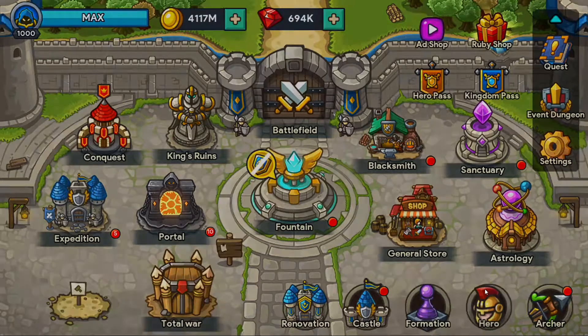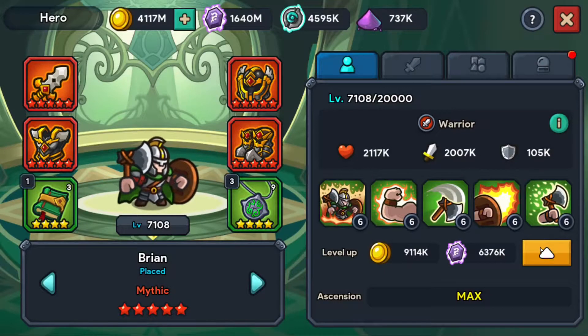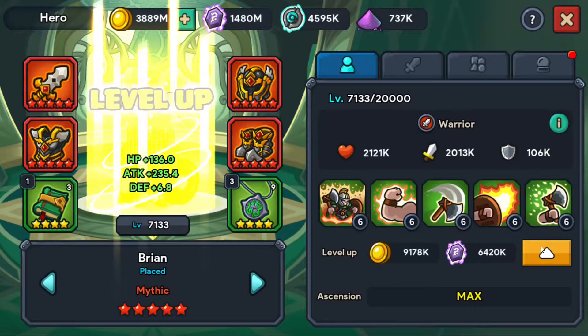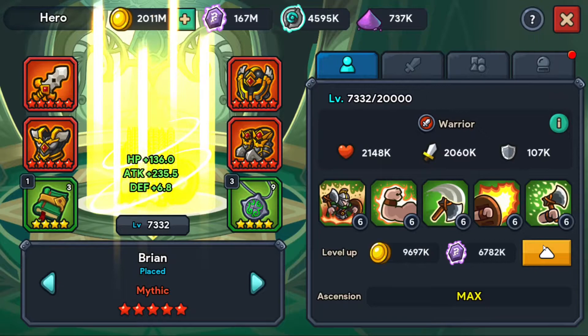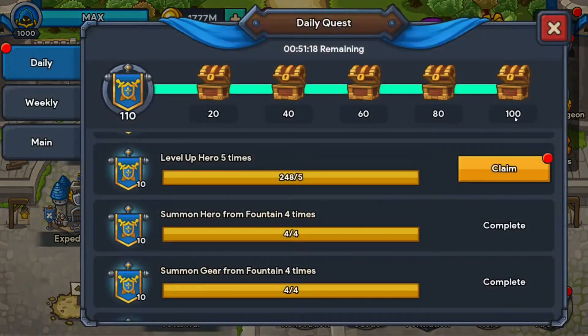So who is getting leveled? It is Brian. Brian, you're getting leveled today. Brian actually gets a decent amount of attack — not Daniel Loa, but still, 235 attack per level isn't something to just ignore. And 7,356 — not bad for Daniel. And we're going to collect this.